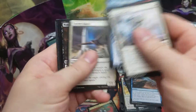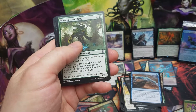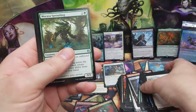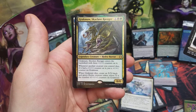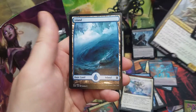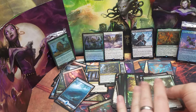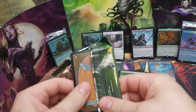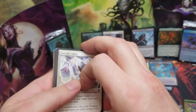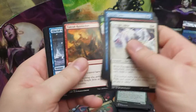Trying to keep this under 15 minutes even though I'm opening about 15 packs. A Feed the Swarm — that makes more than a playset for me, which is good because I need them in multiple decks. We got the Grakmaw, Skyclave Ravager — a hydra horror — so those hydra tokens are four-fours. Last pack! Last time our last pack had two mythics in it — hopefully we can match that. Honestly, four mythics in 15 packs is already pretty spicy any way you look at it.